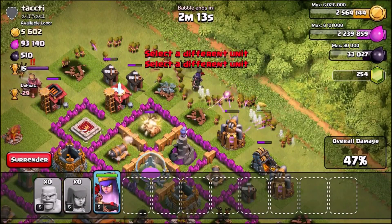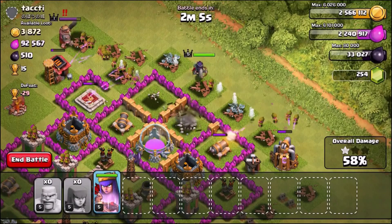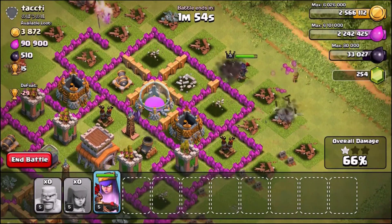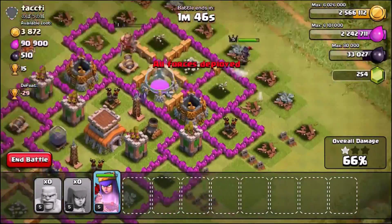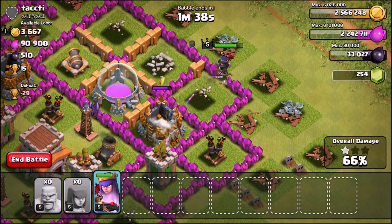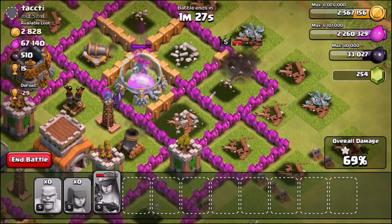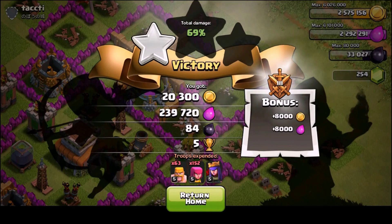You see a lot of people using wall breakers, giants, and healers — you don't really need those troops unless you're in higher leagues. I wouldn't suggest using them; it's just going to cost you and take a lot longer to max your base. Using Barbarians and Archers is so much faster if you're trying to max as soon as possible. The Archer Queen is going into the base — hopefully the archer tower doesn't get in range. She's using her special cloak ability to cause a distraction. We managed to get 240,000 elixir, which isn't bad.